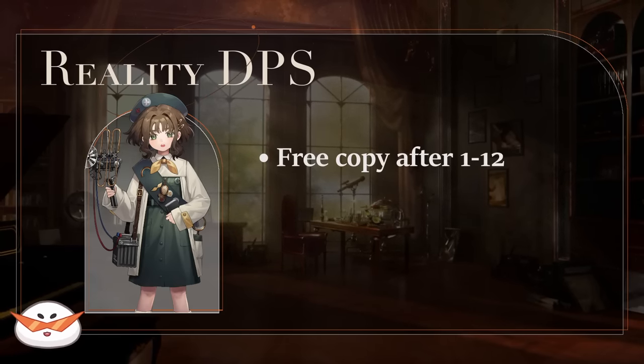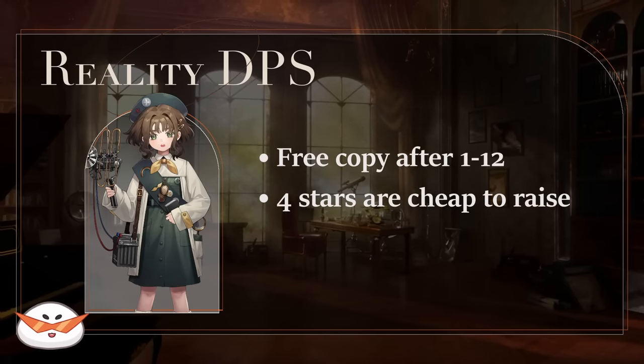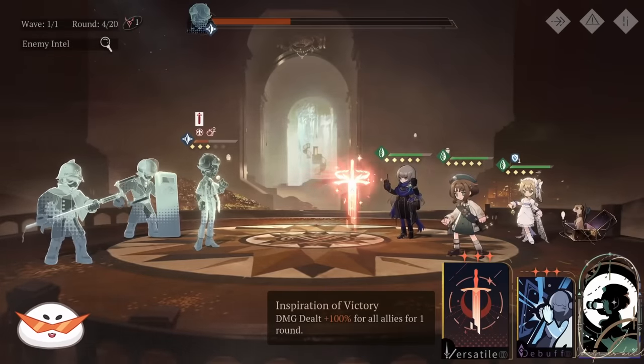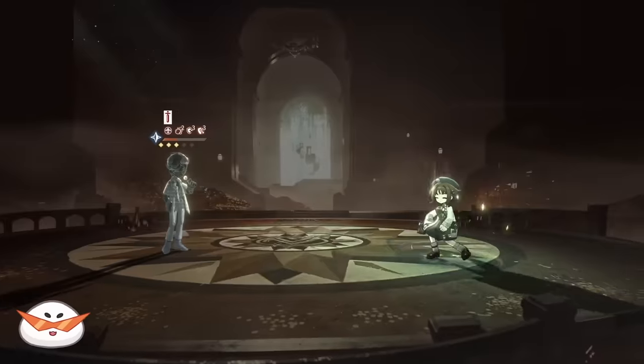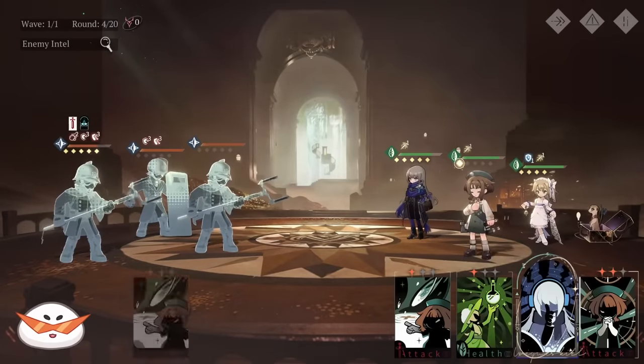You will be able to get a free copy of Eagle at 1-12, and since she's a 4-star, she's cheaper to raise than other characters. You will likely get a few Portraits of her from gacha alone, and at Portrait 4, her ultimate crit boost goes from 40% to 100%. While she will eventually fall off compared to other DPS, she's one of the best early game carries when you do not have access to Insight 3.